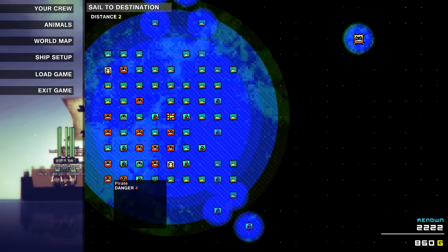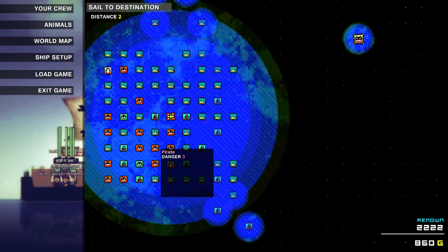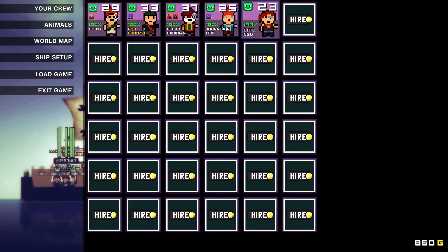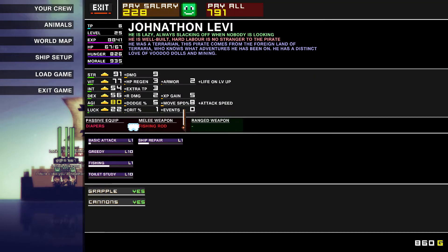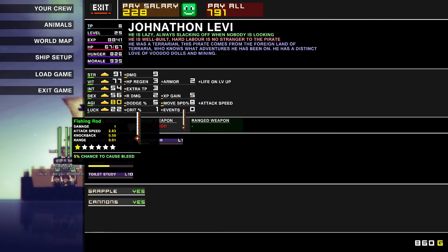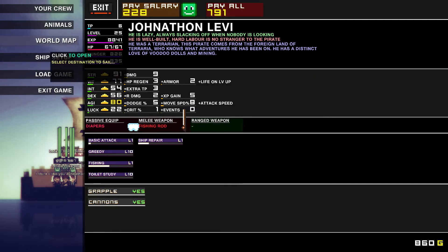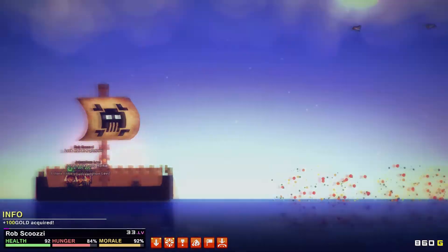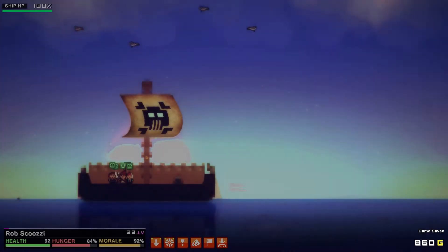Holy crap, we got pirate danger four over there. Pirate danger four is definitely where you want to start bombarding people — you're gonna have a lot more pirates on board and they are very unforgiving. Let's just leave that for now. Next up, more plundering. I have to be prepared — make sure you have enough gold to buy bombs, because you do have to buy them.